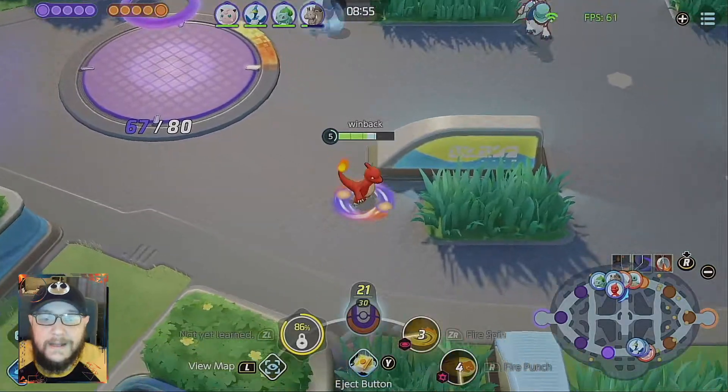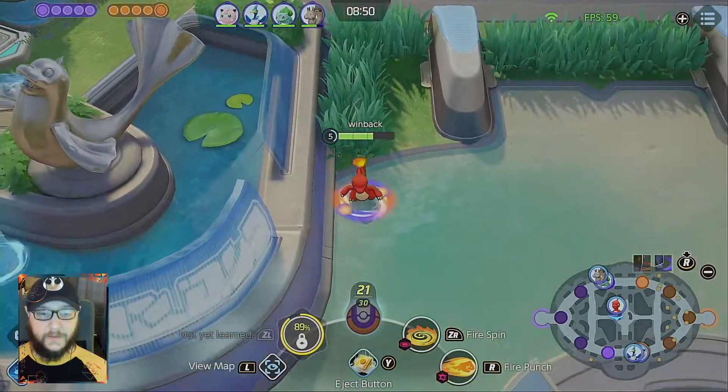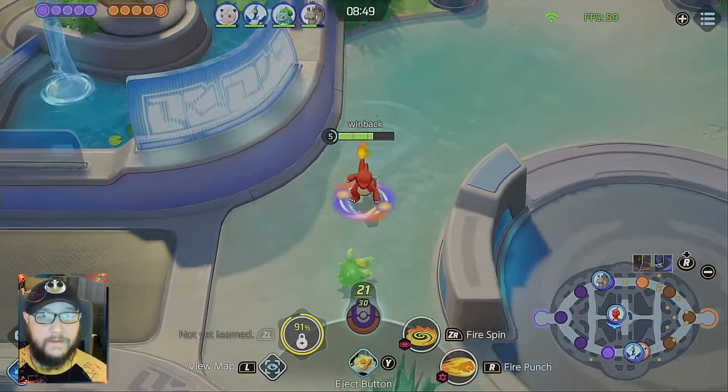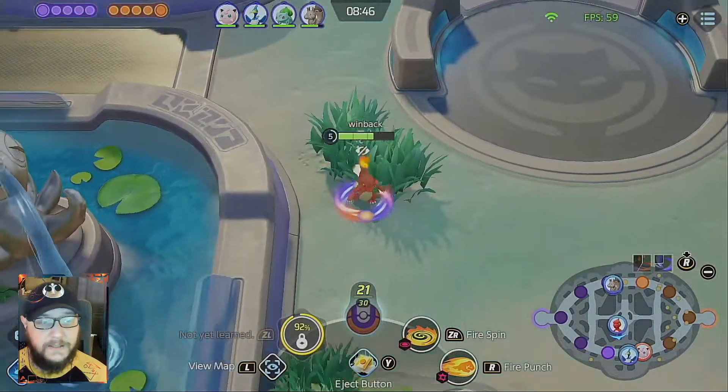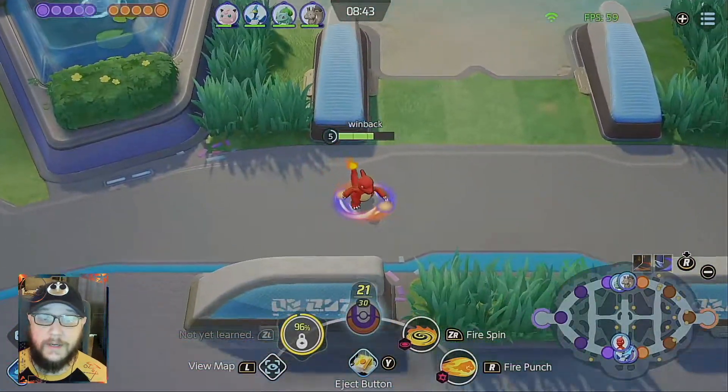That means that when you pop your Unite move, you're going to be able to do lots and lots of auto attack damage, and it's going to crit very, very often. So those are your three items: Muscle Band, Razorclaw, and Scope Lens.